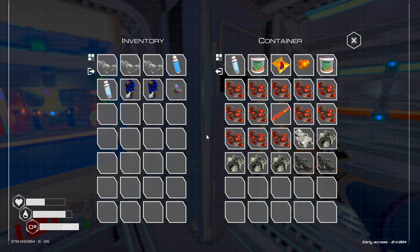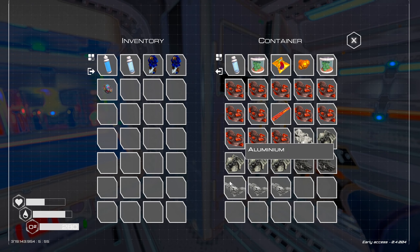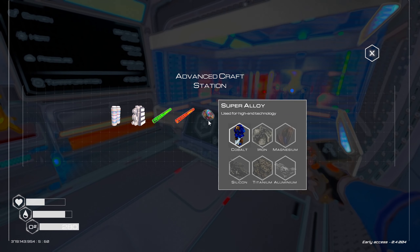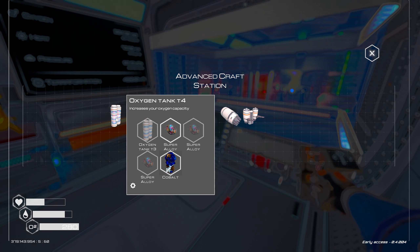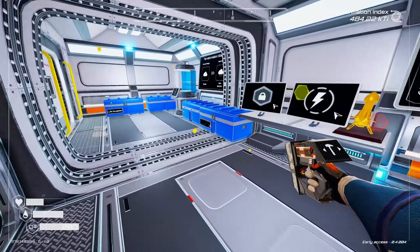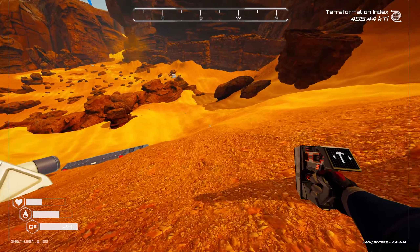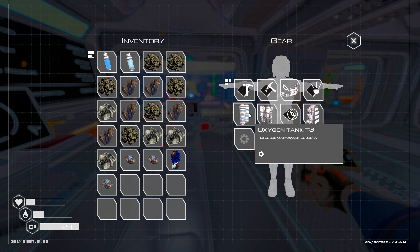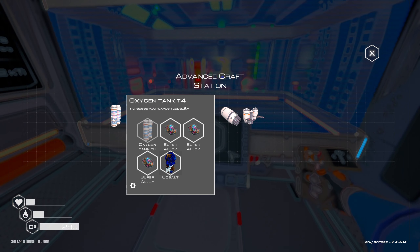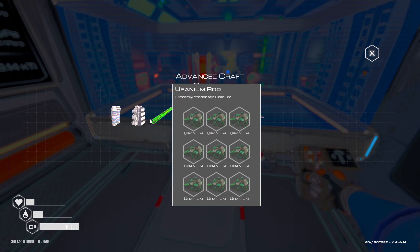Oxygen tank T3... I want oxygen tank T4. I need three super alloys, and that's it. I have one super alloy — I need to make some more. To make more super alloys I need one of everything, including aluminum. I need two more: two magnesium and two titanium. I currently have oxygen tank T3; this is T4. Three super alloys — there's cobalt. I need to take the oxygen tank off. Build it.